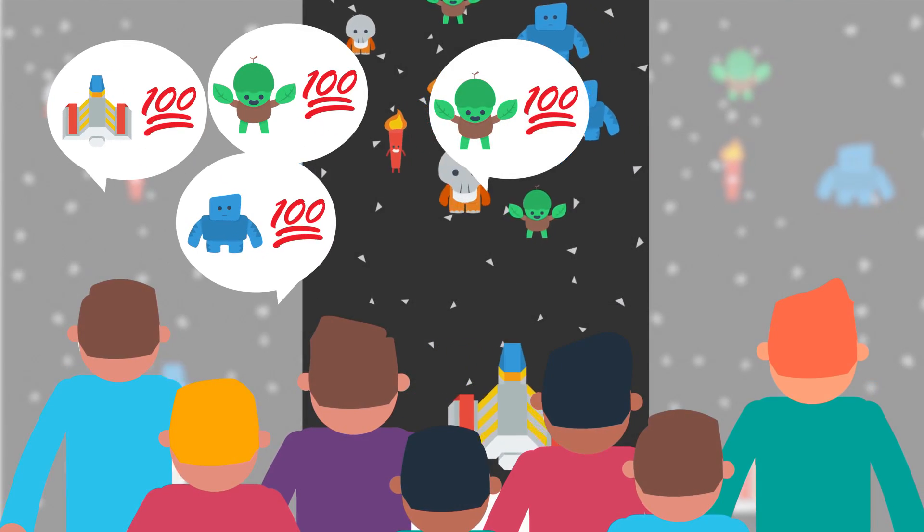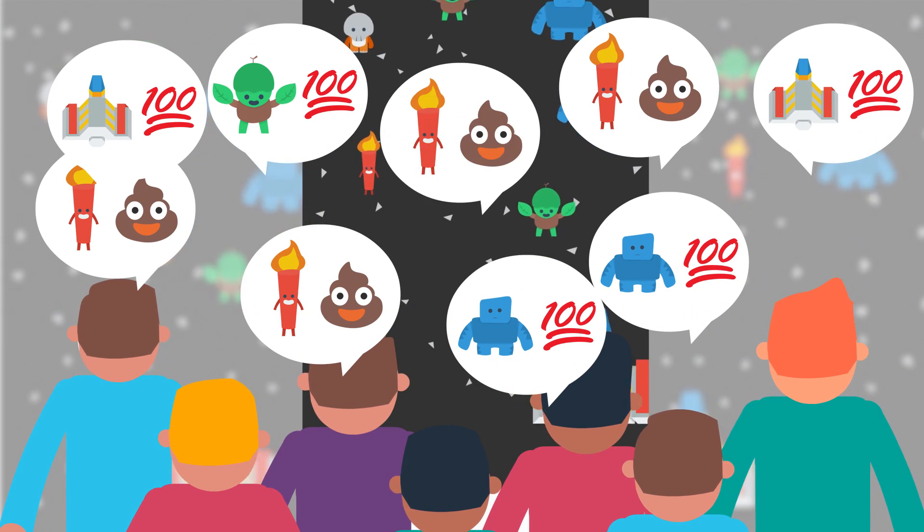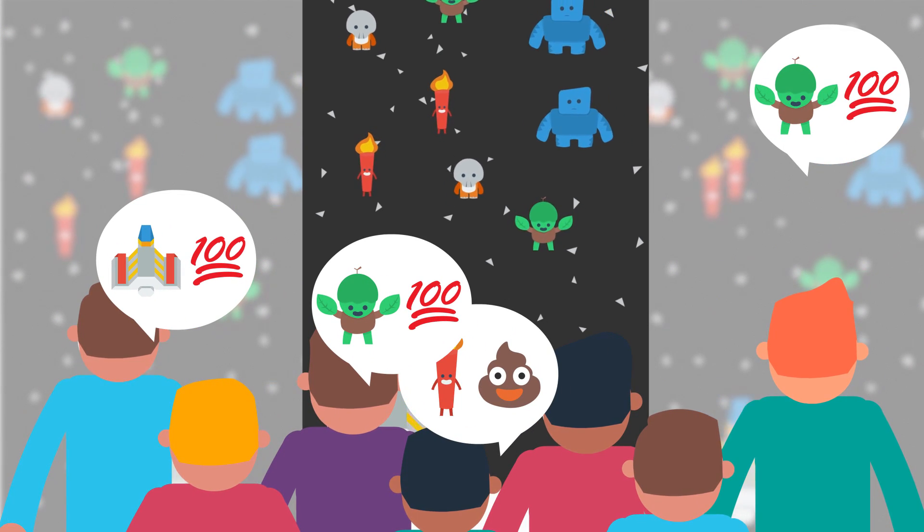Step number five: validate. Get feedback, share your game with friends, go to meetups, and try not to be shy or defensive. Remember, you're not building the perfect game on your first attempt. Learning what isn't working is just as important as learning what is.